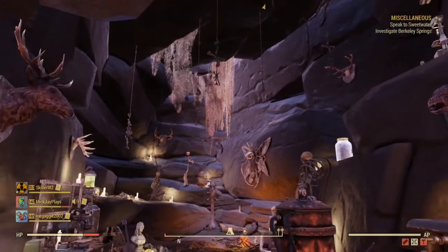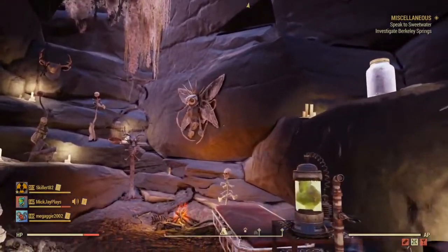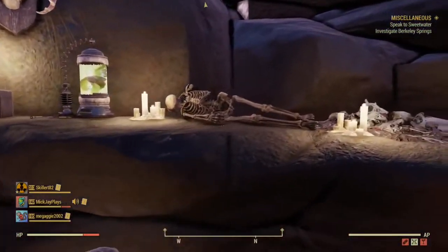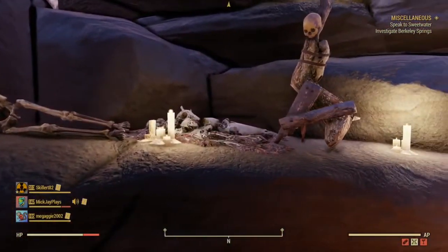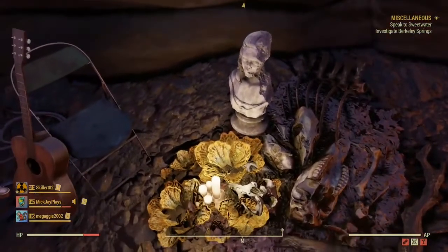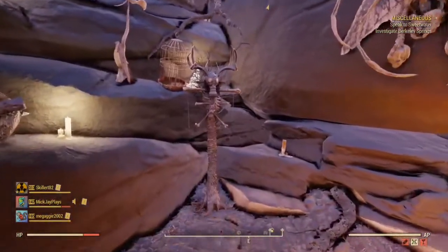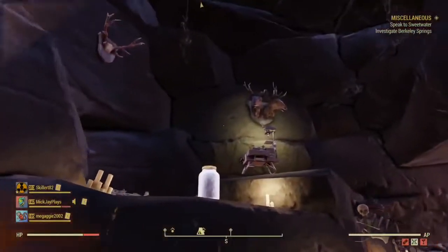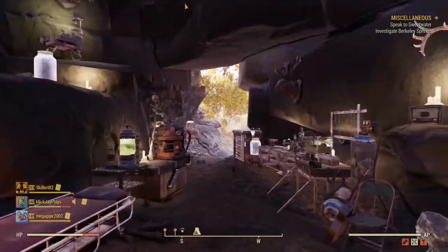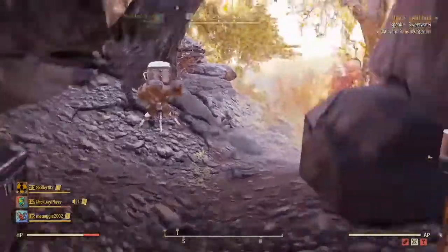The owner is actually a Mothman cultist that likes to perform experiments. He's not quite right in the head. We've got skeletons and pieces and parts, a little shrine to the Mothman over here, some taxidermy stuff up on the walls, bones hanging from the ceiling, and moss.